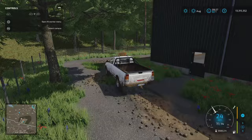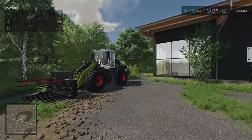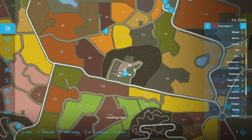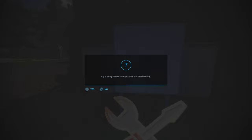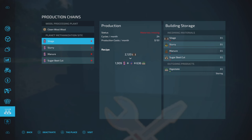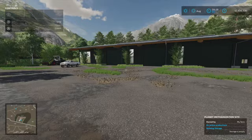This biogas site has a wheel loader and the other one does too - map vehicles you can use but don't own. You can buy this plot of land on its own for 74,000, or buy the biogas plant including the land for 509,000. If you've already bought the land it brings the biogas plant price down. Purchasing gives us the land and a standard biogas plant - crop types in, digestate out.